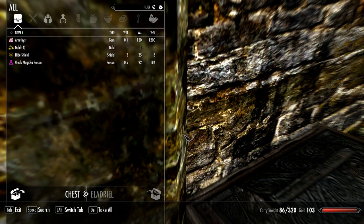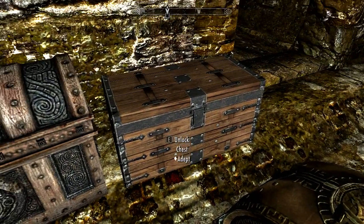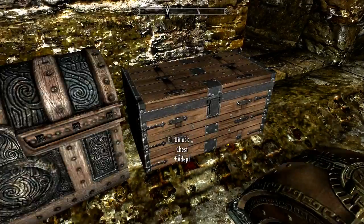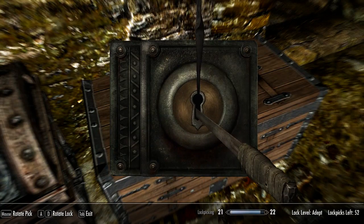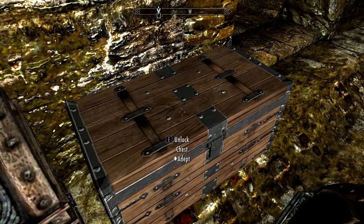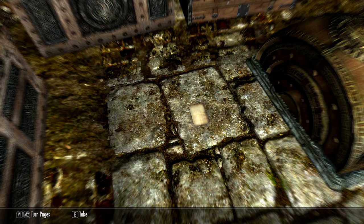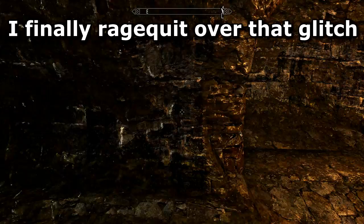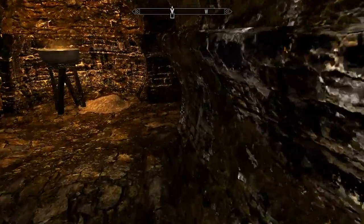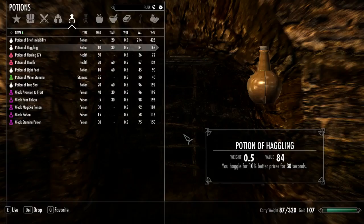Something's going on with my controller. Do I want the hide shield instead of iron? Let's go easiest to hardest. It keeps kicking me out of the menu. Oh — these chests say 'for practice, please refrain from using for storage.' The locks have been set. It doesn't say anything about taking the stuff out though, so we'll sell some stuff and then steal some stuff.